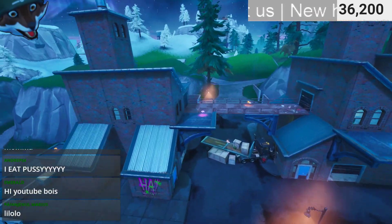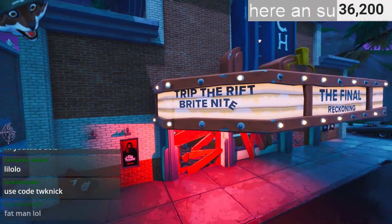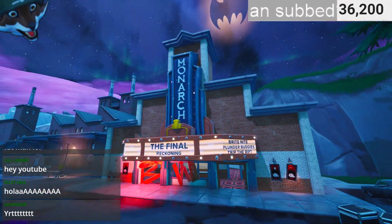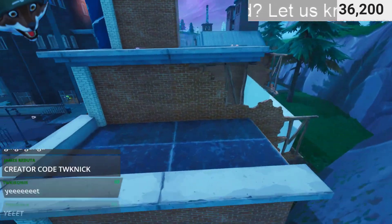This is what Gotham City looks like — this point of interest is actually really cool. They also ended up bringing back the No Sweat Insurance building, so we got some OG Tilted vibes going on.